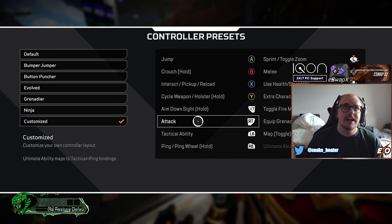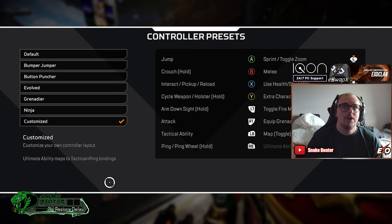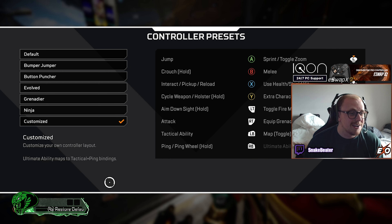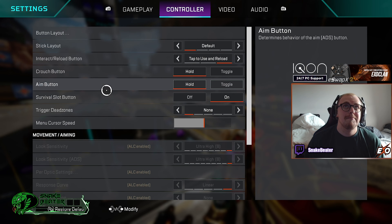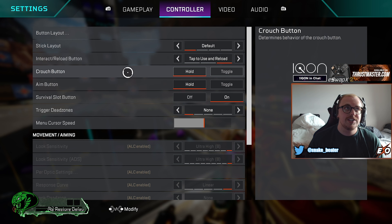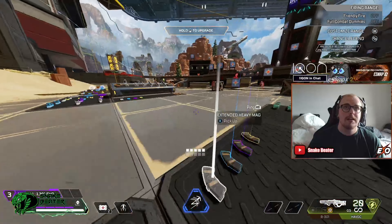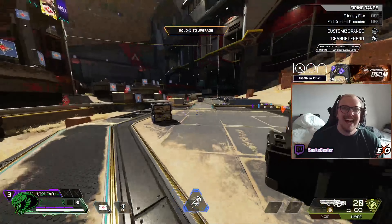Moving into controller — you can have this set to how you want. I have mine set to customize. I play with paddles now — I used to play with LB as jump on bumper jumper, but now I play with paddles and it feels incredible. If you need a good controller, the EXO Swap X2 is a great one. Stick layout — keep that on default unless you really want to change it. Interact to reload button — have this on tap to reload, it makes your life so much easier. Crouch button on hold — you need this for bunny hopping.